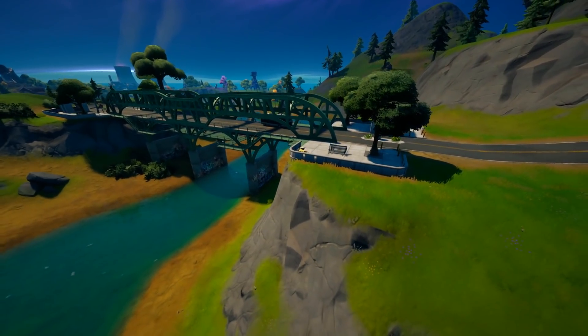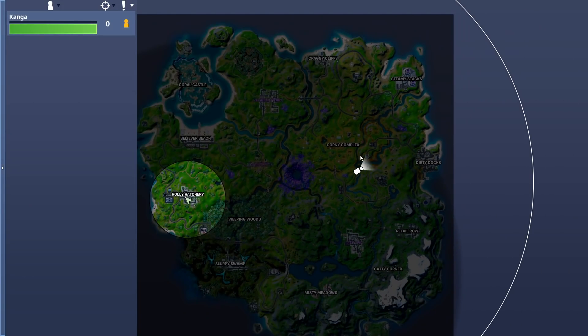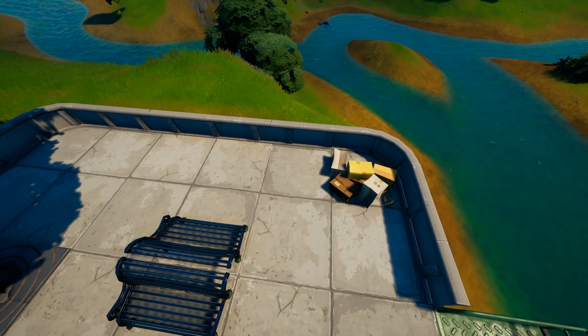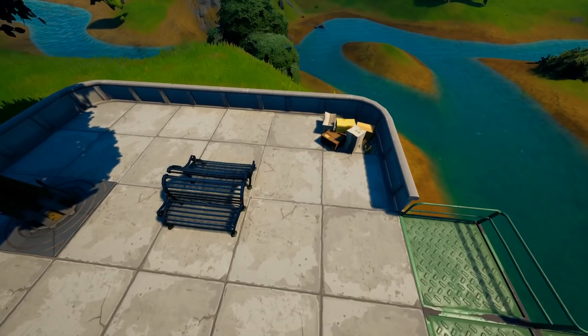The second location is the Green Steel Bridge, which is southeast of Corny Complex — you can see it just in front of where my camera is. I'll have a screenshot up of the alien hologram pad; you can see it's right there next to these boxes. I'm not sure why it's not appearing on PC yet, but that's where the location for this challenge is.